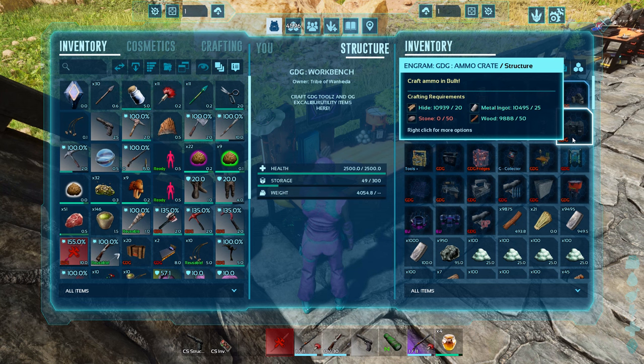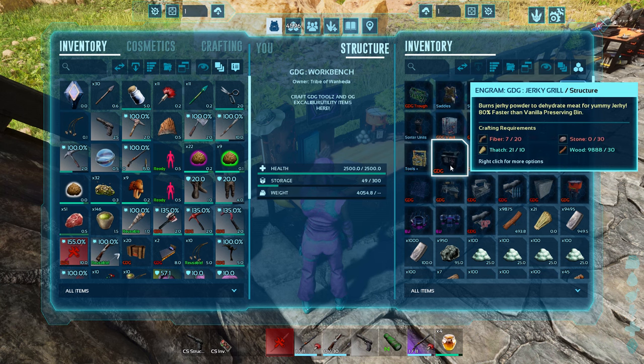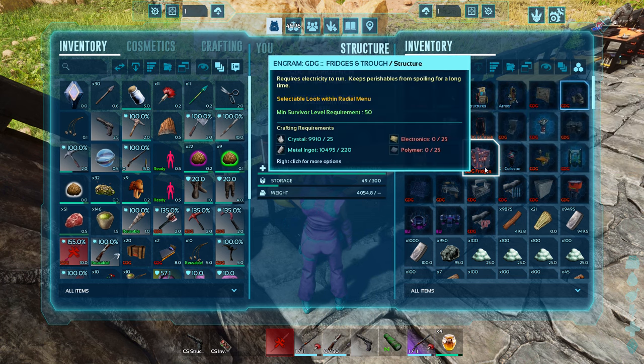You have an ammo crate where you can craft ammo in bulk. A tools and weapons collector picks up weapons and tools thrown on the ground. There's a jerky grill that burns jerky powder to dehydrate meat for jerky — 80% faster than vanilla. One of the things I hate about vanilla ARK is how long it takes to make jerky in the preserving bin.